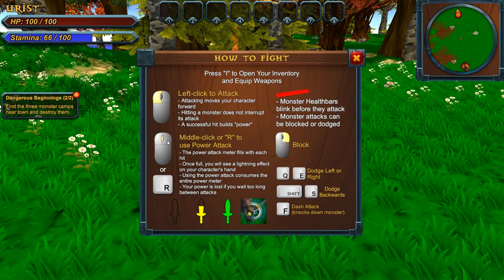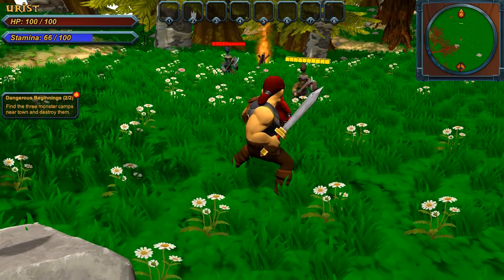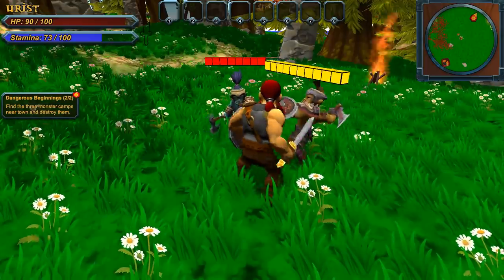So here's our way of attack: we can left-click to attack, middle-click will use a power attack, and right-click will block for us. We can also dodge if we wish. We can block that way and smack that way. It took some damage — maybe we should learn to block.